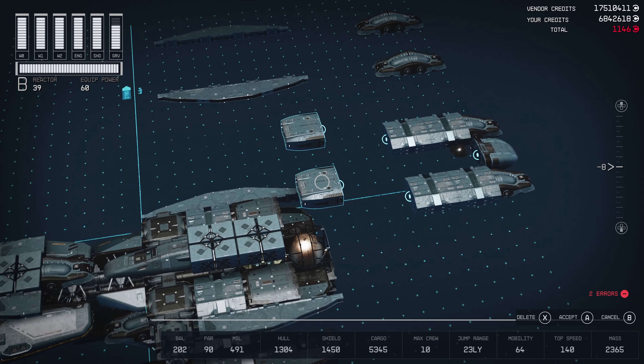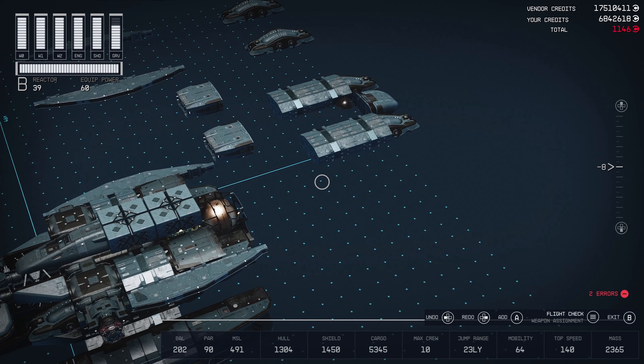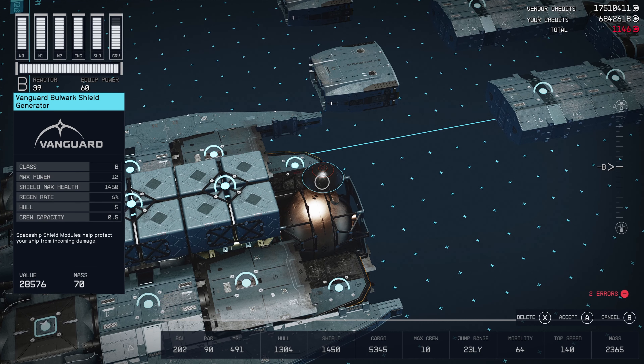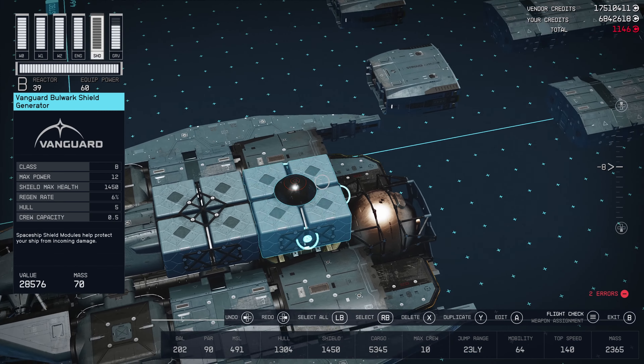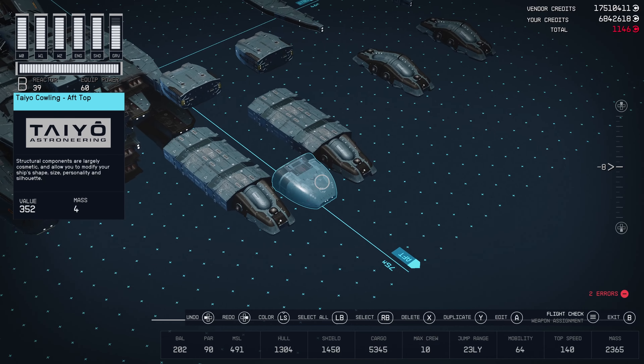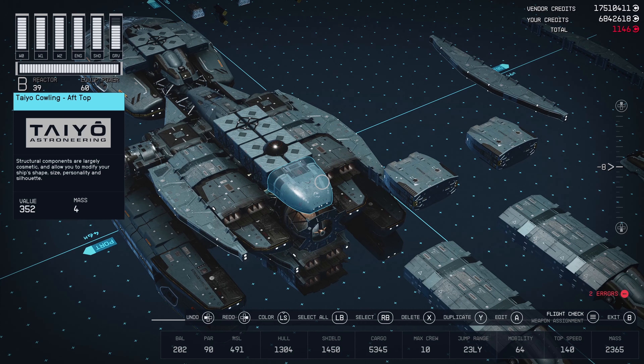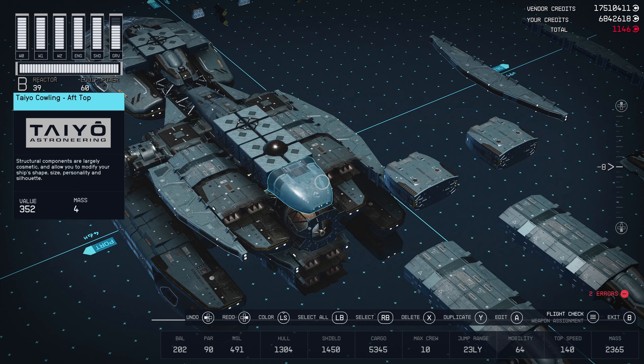Braking engines I didn't do yet. Grab that Vanguard Bulwark shield — get that at the ship services vendor in New Atlantis — and drop that on the back cargo hold. At the rear I did a Tayo Cowling half top. You can find Tayo at Volii Alpha, Neon Core. Go to Ryujin, take the elevator very far back next to the EM weapons vendor, take that up to Tayo Astro Engineering, hang a right and another right — it'll be right there. Talk to Veronica Young.